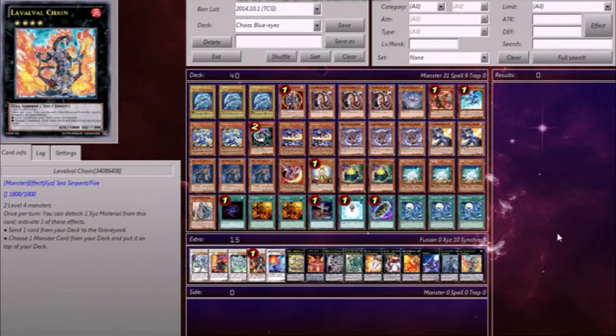Thank you very much for watching. This has been my in-depth look at my Chaos Blue Eyes deck. If you really like it, please subscribe, leave a like, comment, and tell me how I did. Anyways, that's all — Blaise by Dragonite, out.